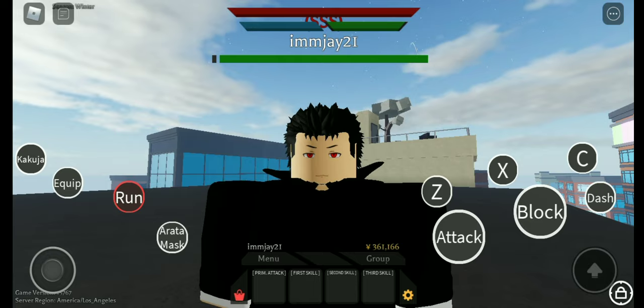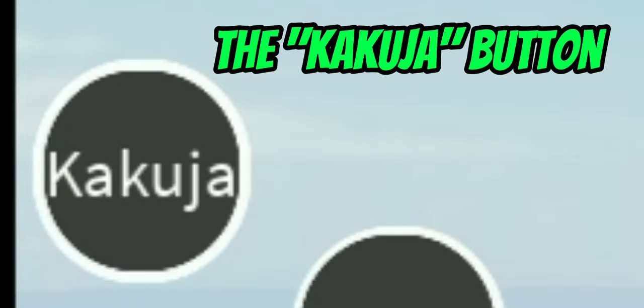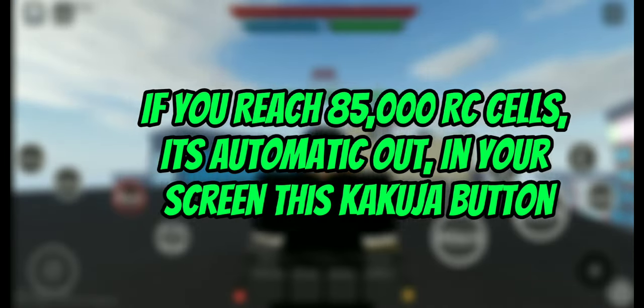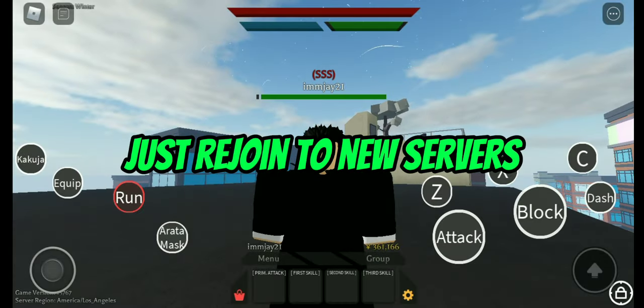That's enough, let's start. As you can see, I have this button on the left side of my screen. If you reach 85,000 RC cells, the kakuja button will automatically appear on your screen.